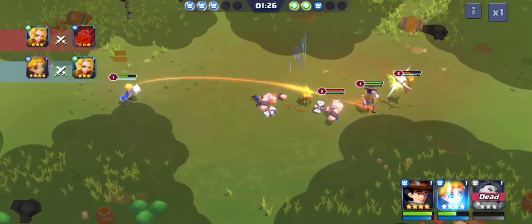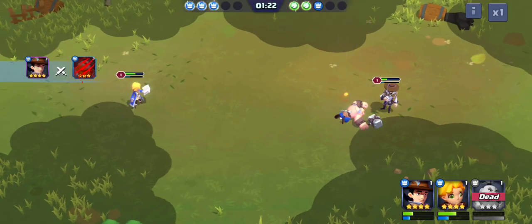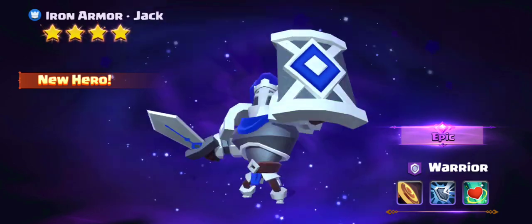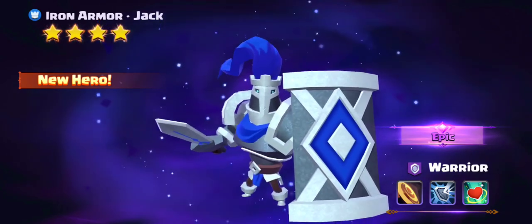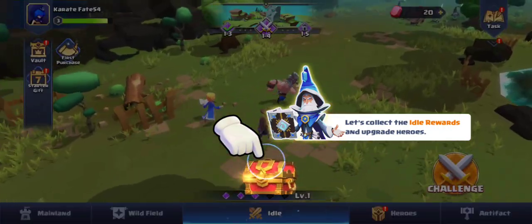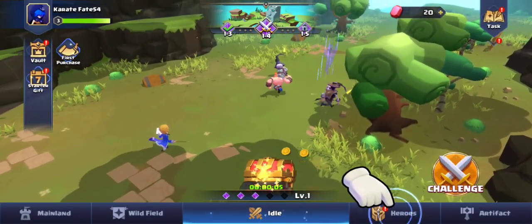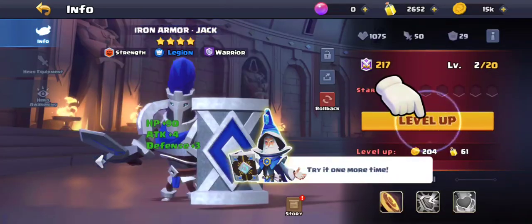I don't know if you can have an uneven number of versus, like four versus two or something like that. I'd be curious to see if that's possible. We got a new hero — Iron Armor Jack. This guy is an obvious knight-looking character, looks pretty powerful, and looks like a good person to have up front with that shield.